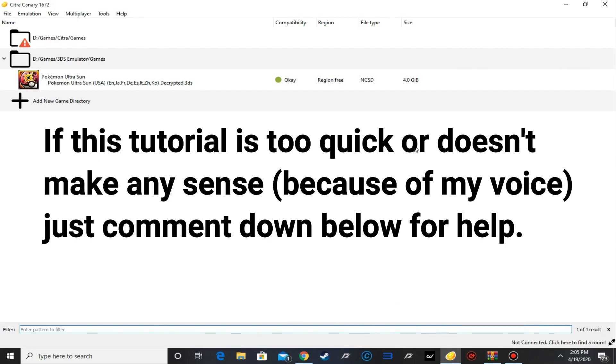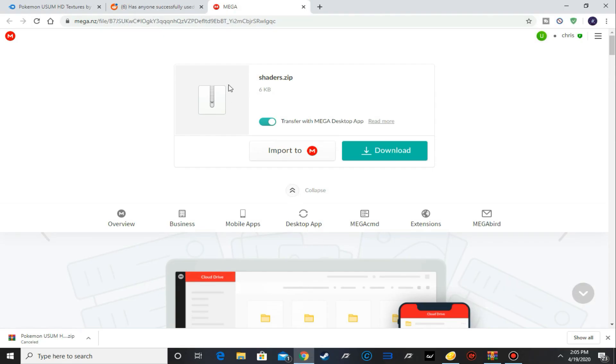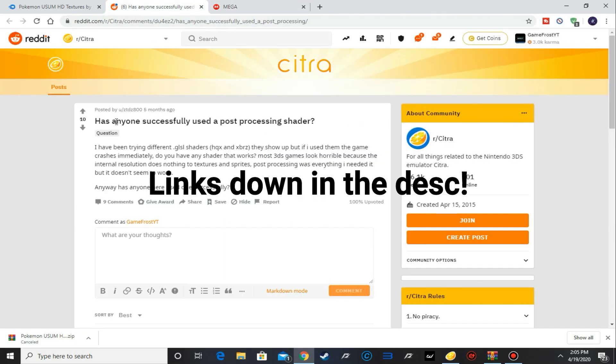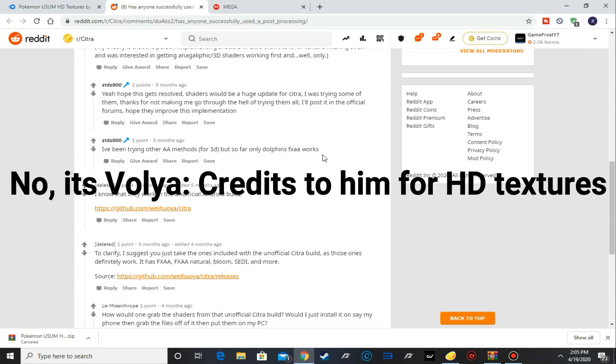So what we need to do is get at least three things. First, you need to install Citra Canary. You need to install shaders.zip, which can be found in a Reddit post — I'm going to give you a direct link. And you can also find the Pokemon Ultra Sun textures from a YouTuber named Vultra.